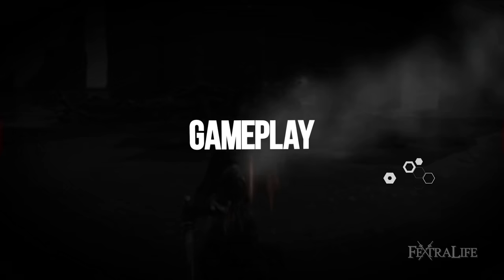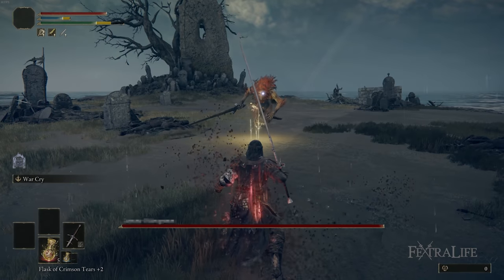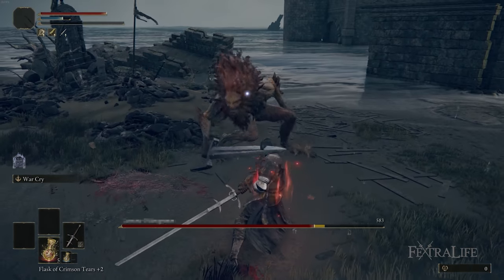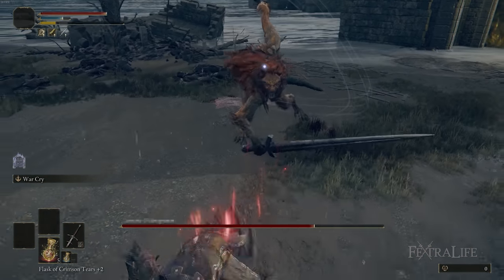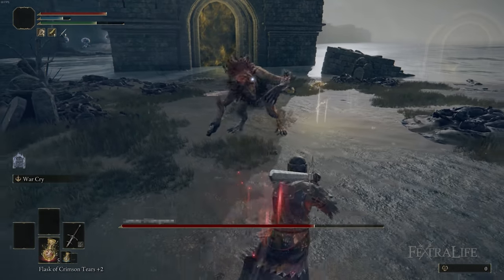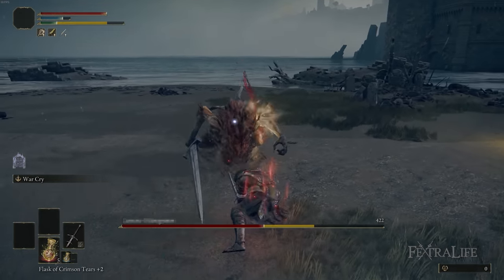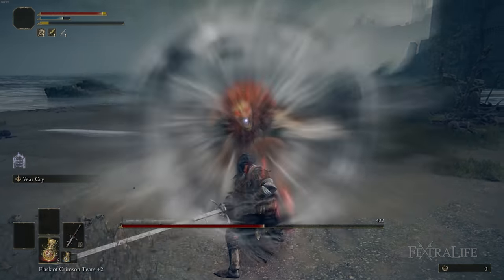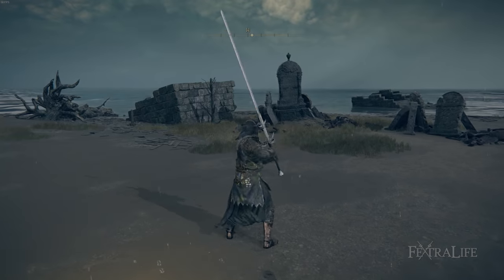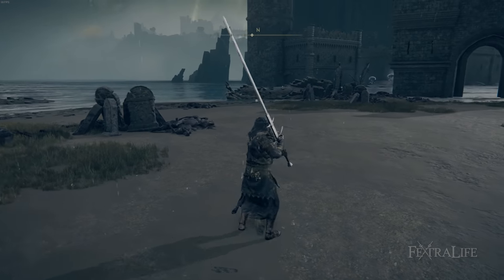Once you have the build put together, the general strategy is to use charge attacks to start out fights. This build works extremely well against tough enemies — if you have trouble with tough enemies, this is a fantastic build for you. Charge attacks apply to holding R2 until you fully swing. When you do an R2 normally with this build, you're going to do a thrust with pretty long range that does really good damage, and the Axe Talisman will boost that.